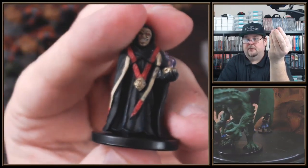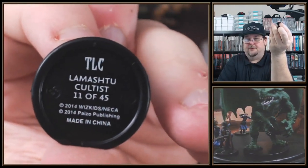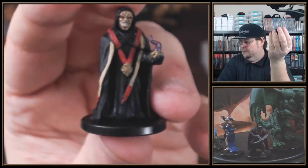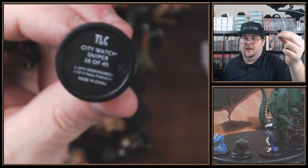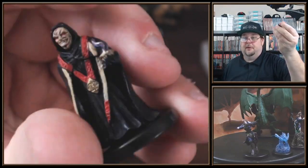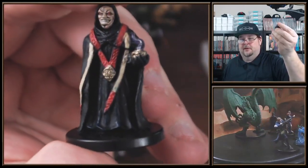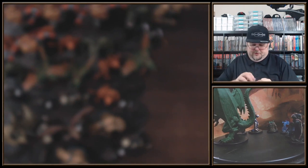Look at that big old Mr. T starter kit. Holy cow, that's a good looking mini. And this is 11 of 45, so it's going to be common — that's a good thing. I will get multiple of these. The city guard is 16, so the city watch sniper is an uncommon. This is a beautiful mini, especially with the little purple transparent smoke coming out of maybe a genie bottle or something. This cultist looks really good — it's not your typical run-of-the-mill cultist.